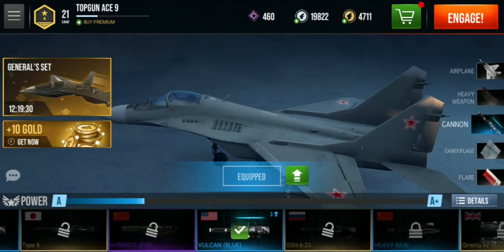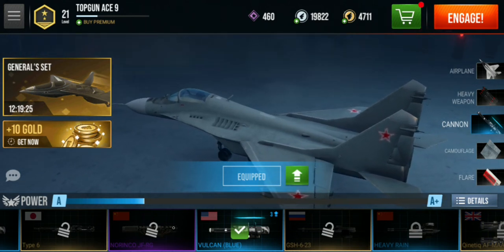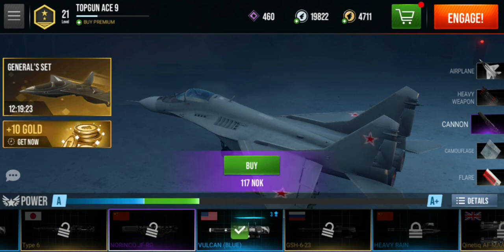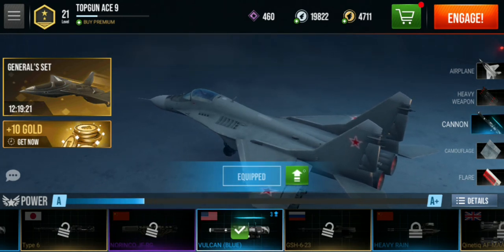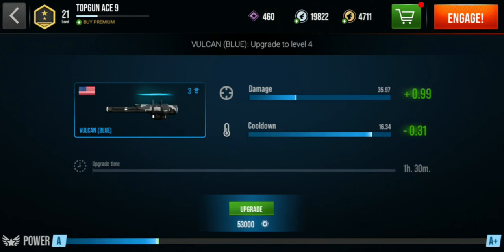I don't want to do that because I'm low on silver coins. Same with cannons — tap the green button with a white arrow, first choose the weapon of choice to be upgraded, then tap the green button and upgrade.